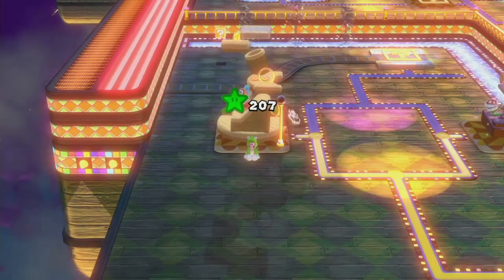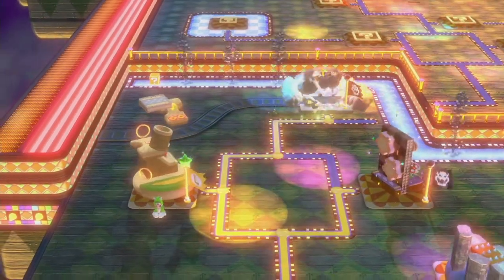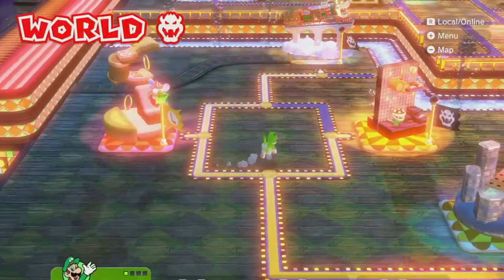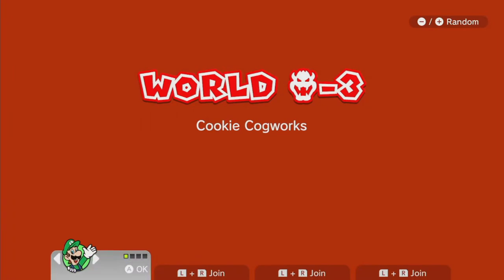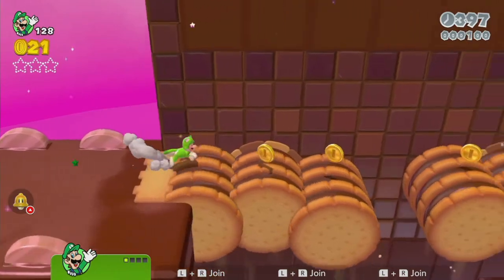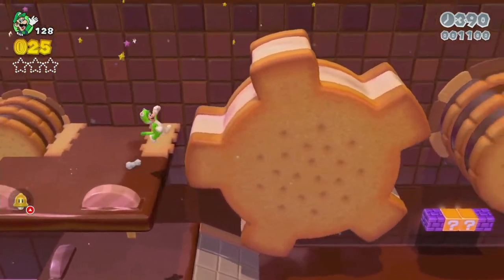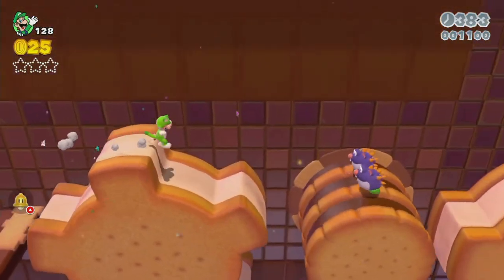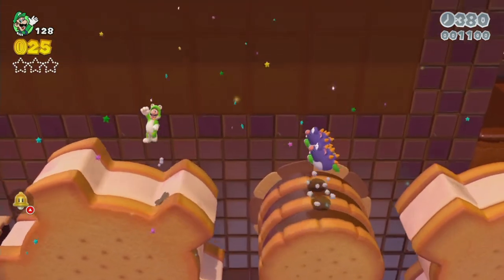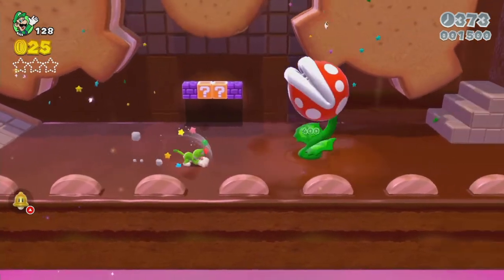On to World Bowser 3, which I believe is called Cookie Cog Works. Also, if you reselect the same character you can actually enter the level sooner — I'll show that off at least once, because it's fairly cool. Cookie Cog Works is a little bit trickier to get all the stars in — there are a couple of secrets hidden in here that you obviously won't be able to find the first time.